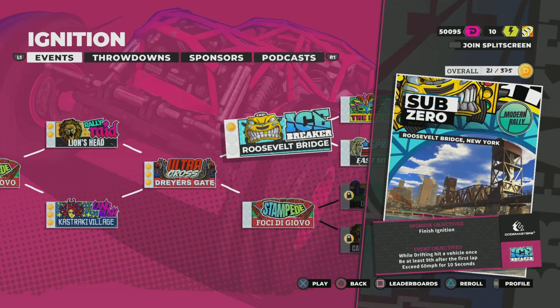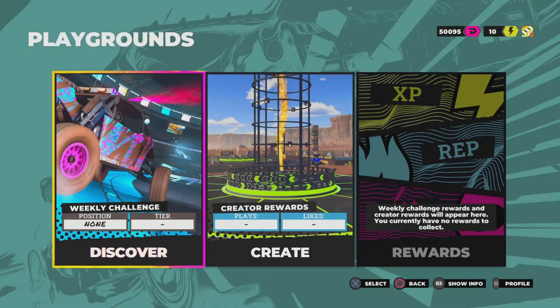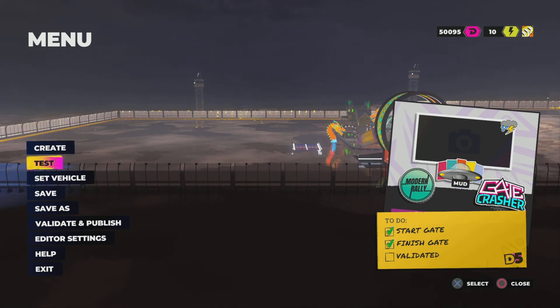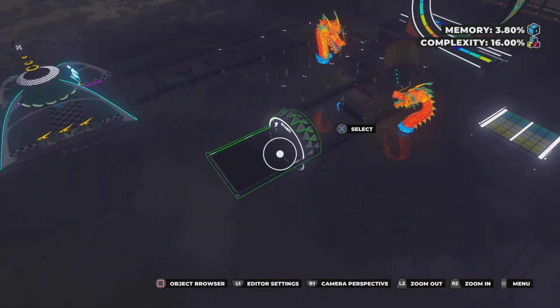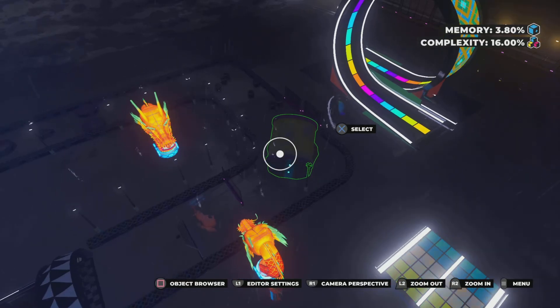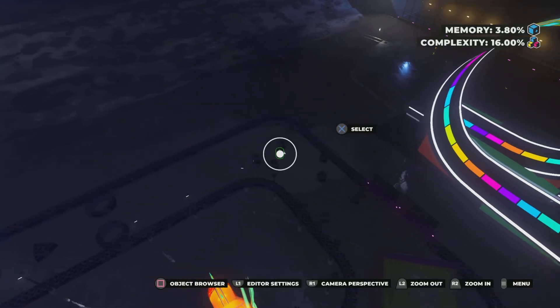We've got Playgrounds, and I actually created one called Dirt. Let's go into creative mode — here it is, I'll tell you about it real quick. You start, then you have to go around the obstacles, then up the ramp. I put some barriers in there because every time I fly over them. Then you have to go through these hay bales or tires — I'm pretty sure it's tires.